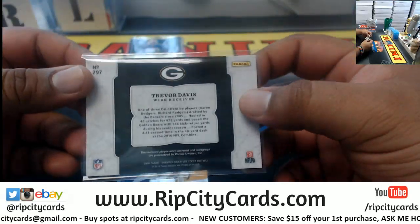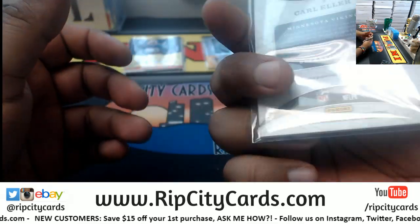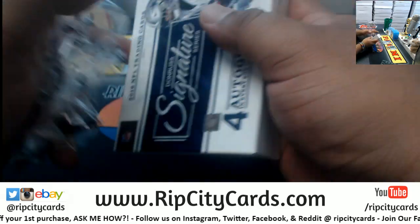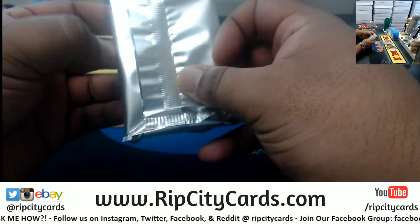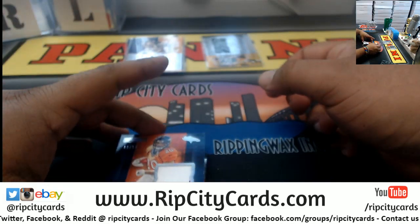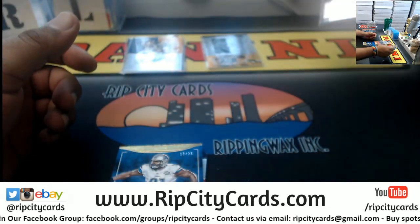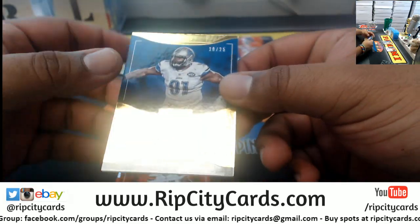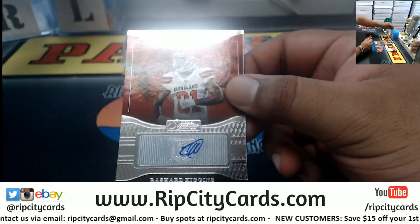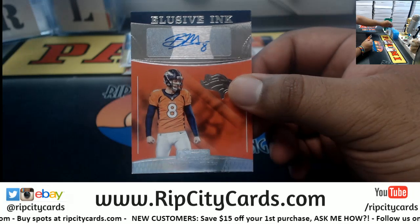What is this? Carl Eller, Vikings autograph. All right! Devante Booker, 9 of 50, patch auto for the Broncos. A'Shawn Robinson to 25, Lions. Rashard Higgins, Browns autograph — rookie right there. And this is a kicker auto for the Broncos: Brandon McManus autograph.